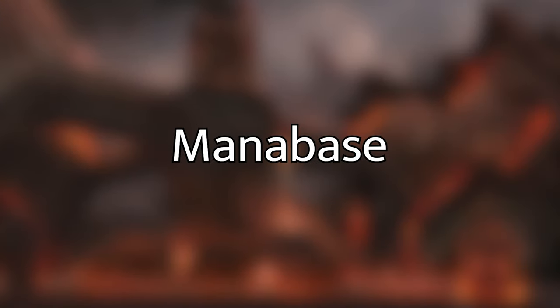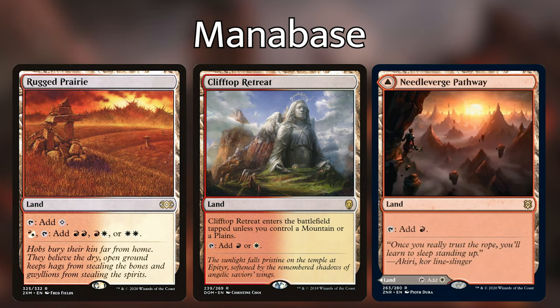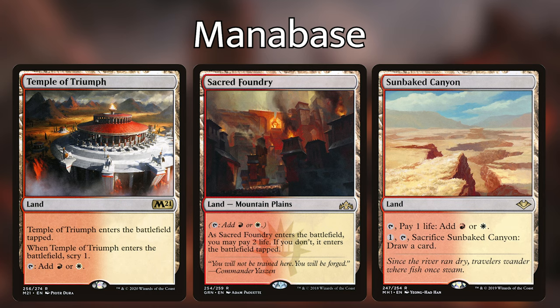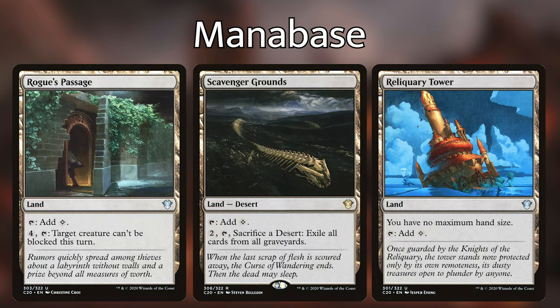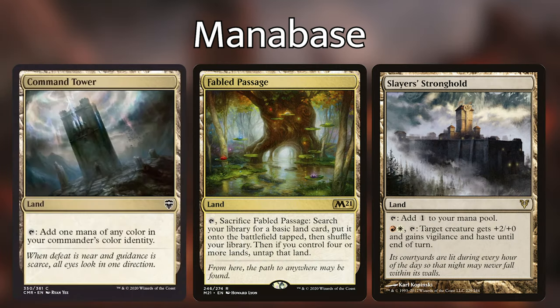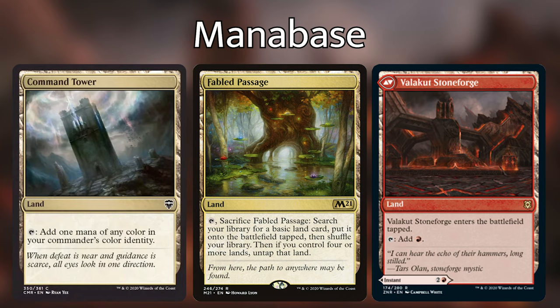My land base currently looks something like this but may change slightly by the time you check out the decklist because I'm still working on the deck. I am running Battlefield Forge, Clifftop Retreat, Needleverge Pathway, Rugged Prairie, Sacred Foundry, Sunbaked Canyon, and Temple of Triumph as my dual lands. Buried Ruin, Evolving Wilds, Inventor's Fair, Myriad Landscape, Reliquary Tower, Rogue's Passage, Scavenger Grounds, and Slayer's Stronghold as utility lands. Command Tower and Fabled Passage as my rainbow lands. Valakut Awakening slash Valakut Stoneforge as a modal double-faced card, and thirteen Plains and six Mountains.